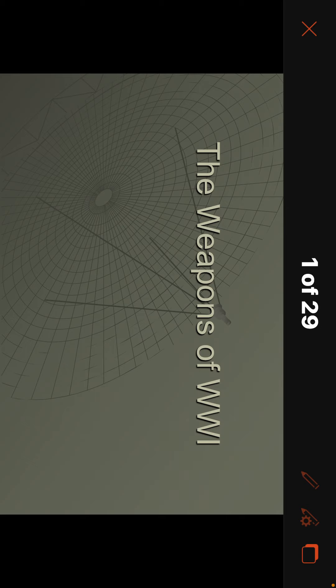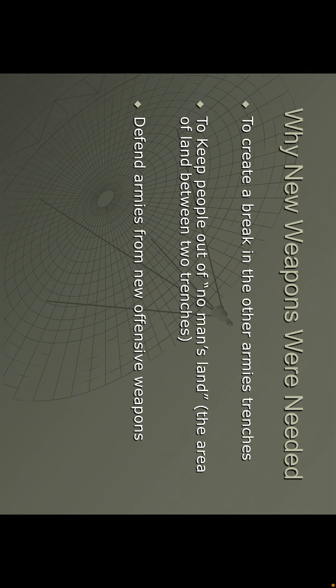The newer guns we have now have more technology and are more efficient. They're going to be more efficient during World War One than before. They're going to be fully automatic, and that's a big change. So why were new weapons created during World War One?